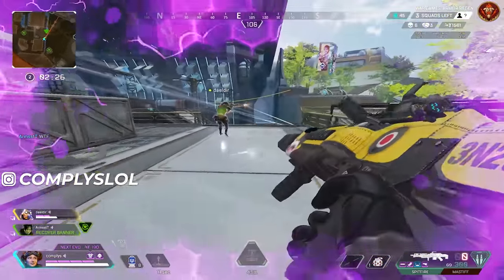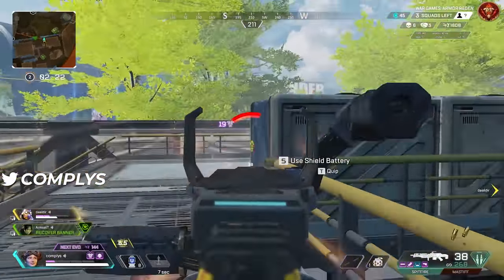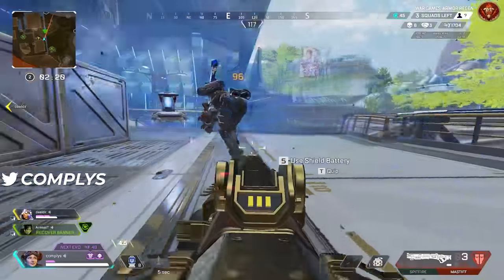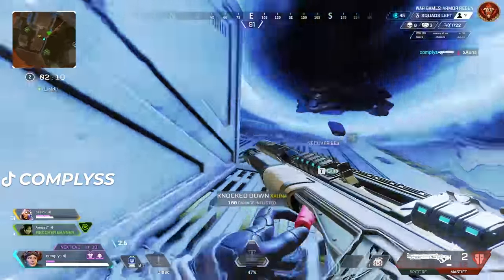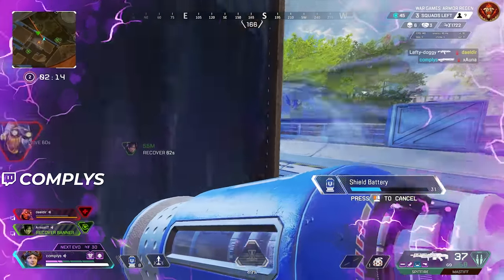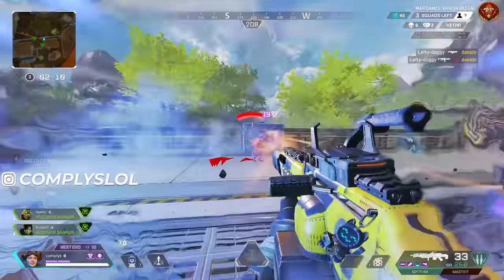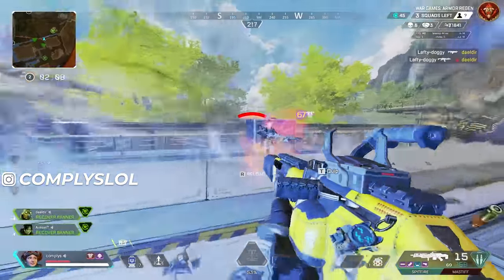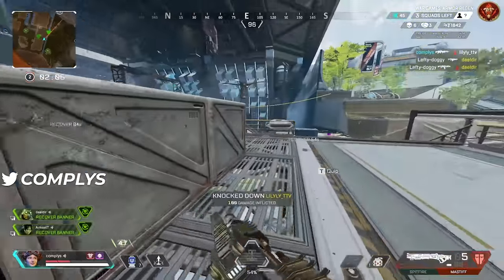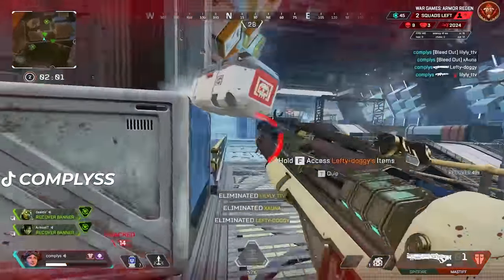Before I show you how to go into the game files and implement this, I want to discuss who 120 FOV is and isn't for. With it come inherent weaknesses and advantages. If you're a newer player, I'd recommend staying away from this, because raising your FOV makes your targets very small, and if you don't have a strong foundation in the game and aiming yet, it's going to make those targets a lot harder to hit. However, if you're an intermediate or above player, I think you'll be just fine.